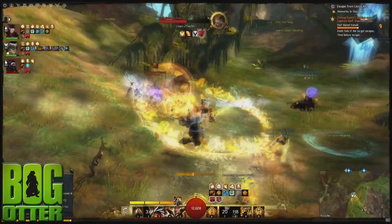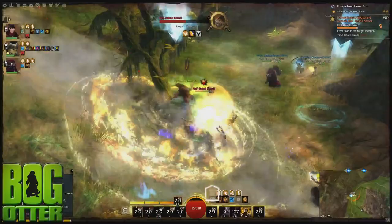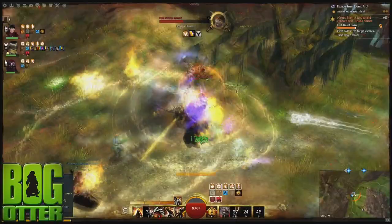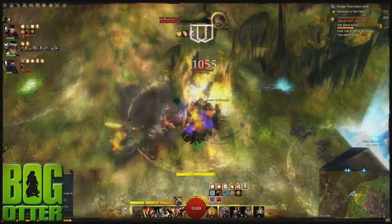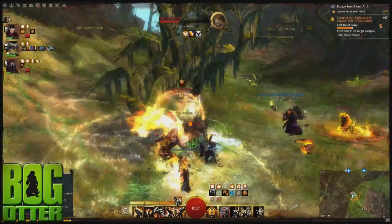Next up is the wardrobe. Similar to expanding the trait system for horizontal character progression, we have a lot of systems in the game that are core systems of horizontal progression, and we're modifying a lot of those to be account-based. Things that should be how your character looks and interacts should be account-bound so you can share them between all your characters. So we have created the wardrobe — a place where all the skins that any character ever gets can become unlocked and live there, where you can apply them to all characters on your account going forward.